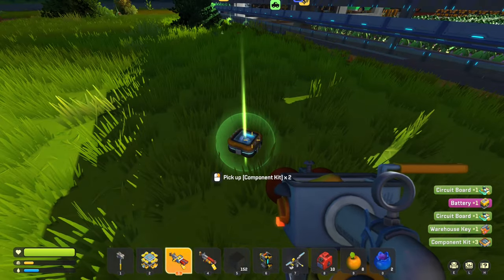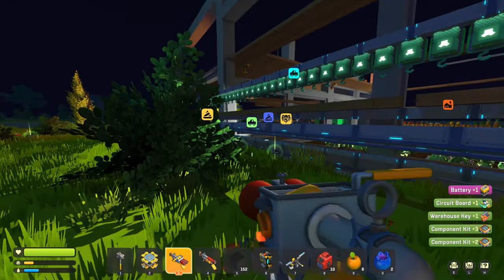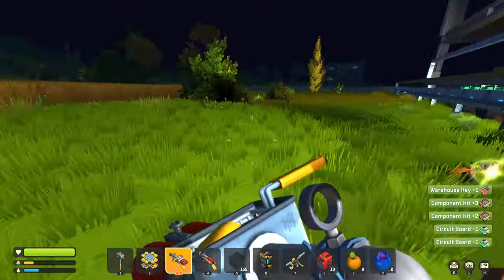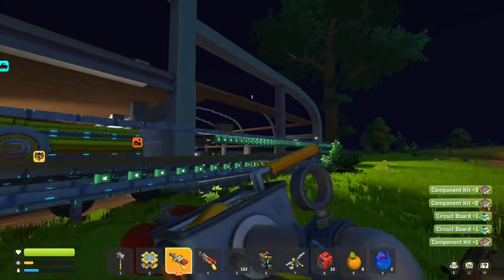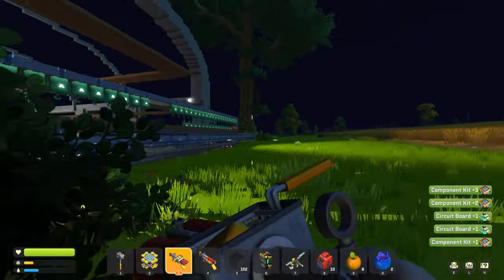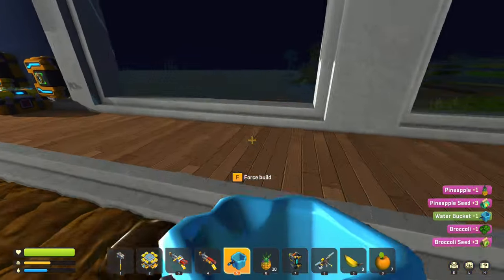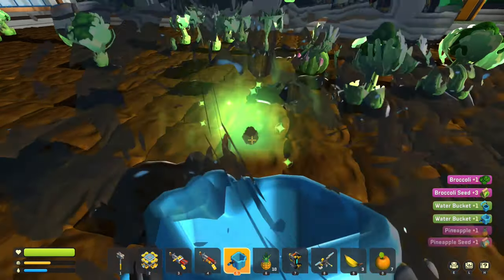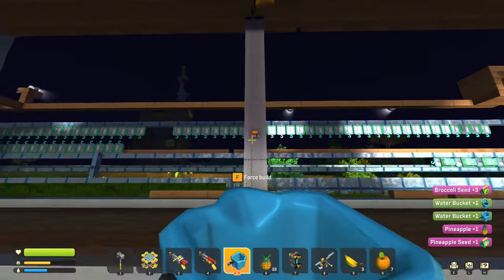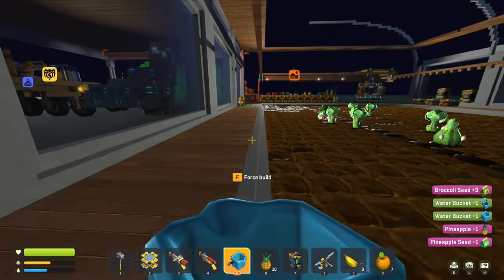I'm curious if in chapter 2, gun boxes are still going to have the 9-day radio or not. I won't be surprised if they don't, because most people get too many of them and probably use them as defences. 10 seconds. Still awaiting hits. I should probably get some ammo.